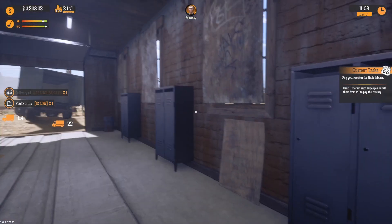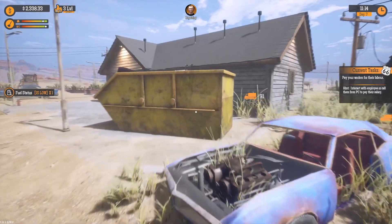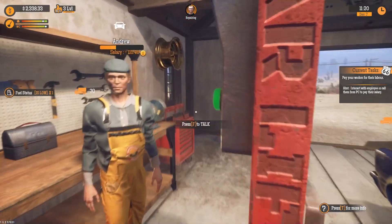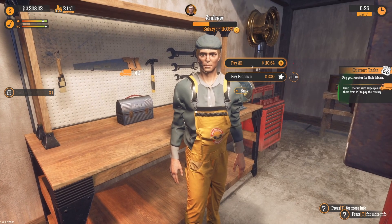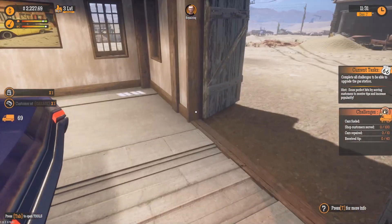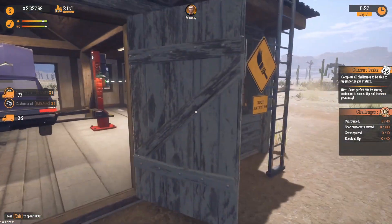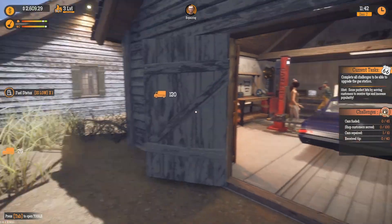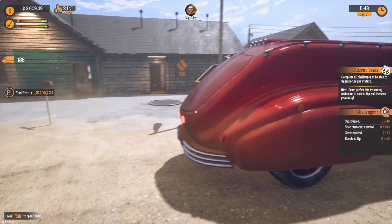Andrew just finished his eight-hour work shift. Let's go check on... we apparently have to pay our worker for their labor. I prefer not to. Draft employee or call them from your PC. Hello — yes, I'm here to pay you money. I'm not paying you premium — you've done jack. I mean, honestly it's not horrible. Now I need to do a lot of things: 45 cars fueled, 100 customers served, 10 cars repaired, and 40 tips received. Wow, okay, I've got a lot of work to do. I'm going to work on that and we'll check in at some point again in the next video.